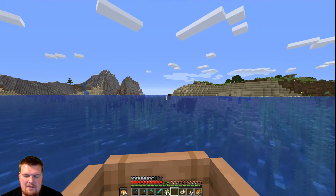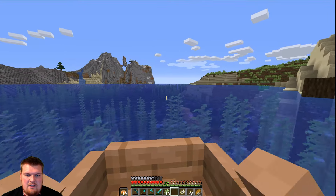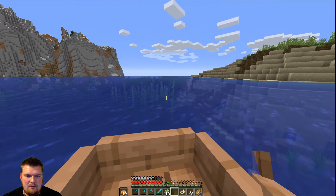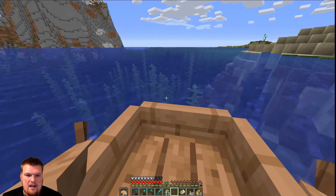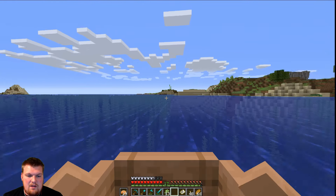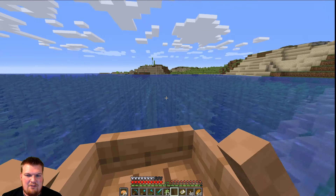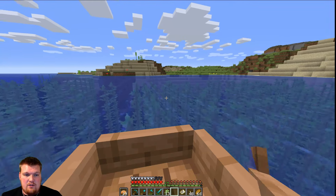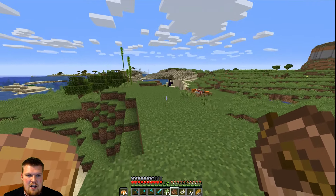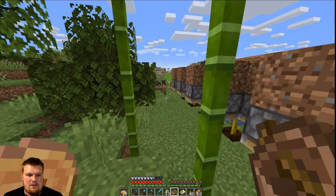I watched a video recently where they made a crazy raid farm that clears the whole raid in under a minute, and you can kill the raid and instantly get hundreds of totems of undying, which is pretty overpowered. I'm not really ready to build one like that yet, but if I could just farm raids and get a totem of undying — that's an advancement — I'd wait until I actually die and use it then when it would actually be useful. So we're going to go check out the village and pillager outpost, try to trade with a villager, and kill a pillager with a crossbow.